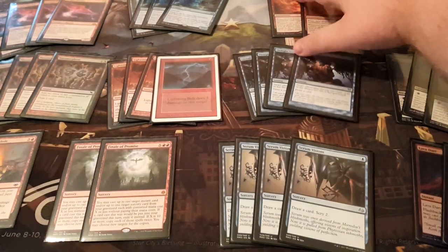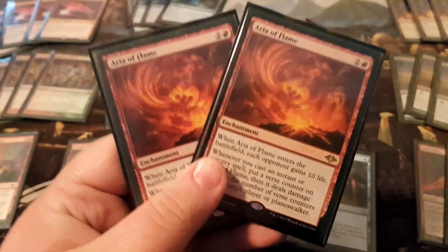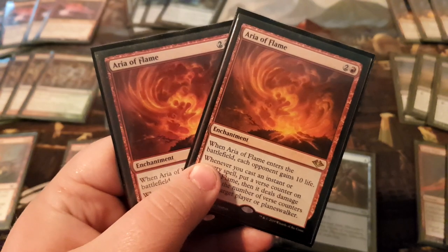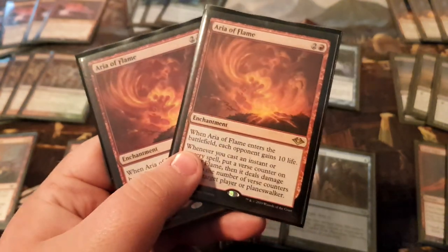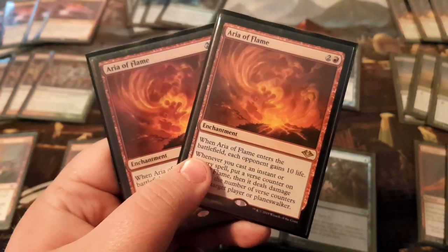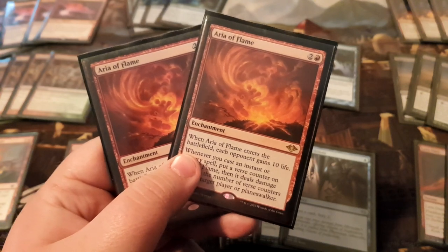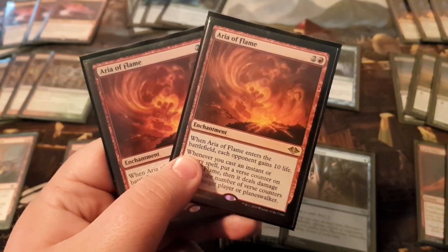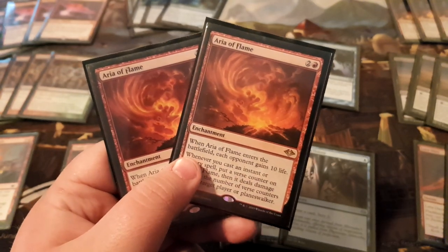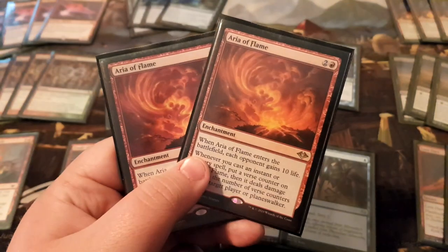Next we have two copies of Aria of Flame, the newest card from the set. This card is basically a snowball effect. It comes into play and they gain 10 life, which kind of sucks at first. But when you cast your third and fourth instant or sorcery spell, you're already past that. Your deck is all cantrips, so it slowly snowballs the game away. It gets to 5 or 6 counters and you're dead in two or three spells. Like Manamorphosis — one of those free spells you just keep casting, keep going through your deck, and eventually you'll kill them.